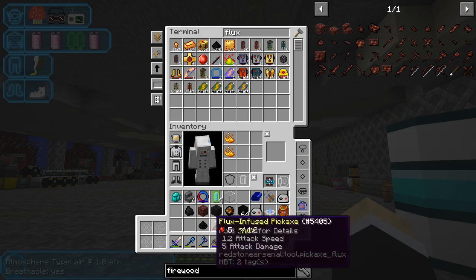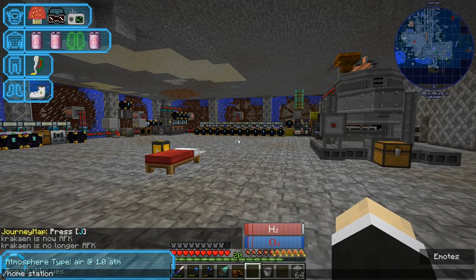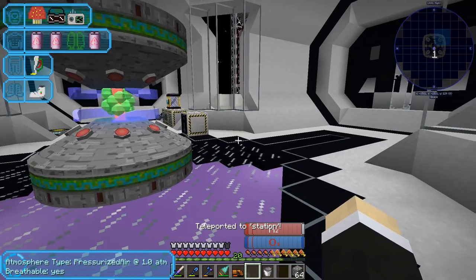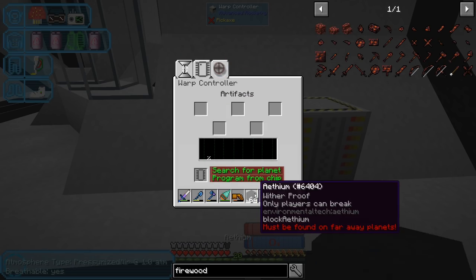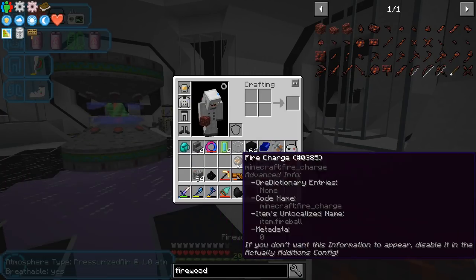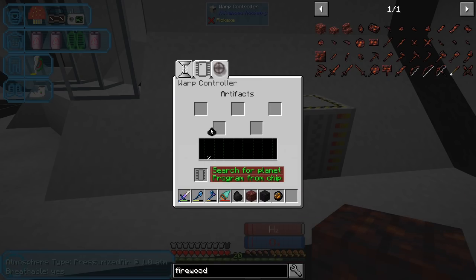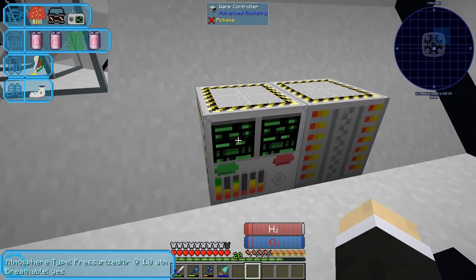I got some flux. All right, let's go back to home station. Over here we need to place all the items. I still find it stupid that I can't use the inventory - you need to have everything in your hotbar. There we go, so now we're gonna do warp and we're still not moving.